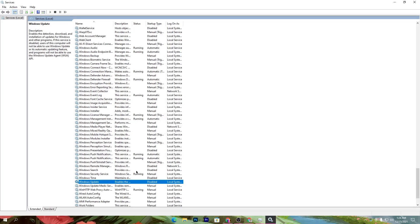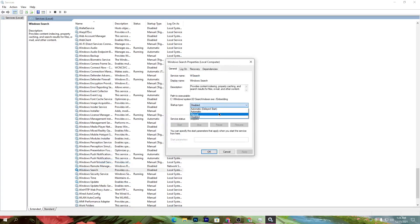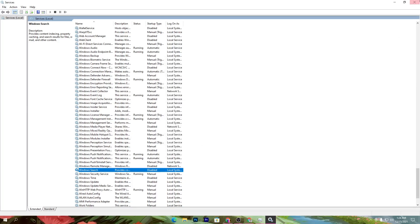Also find 'Windows Search' and I recommend disabling it as well — I have already disabled it. This will help increase your PC's performance and responsiveness. Note that for some people this may cause issues where Windows Search won't work properly. To re-enable it, right-click, go to Properties, set it back to Enabled, hit Apply and OK.